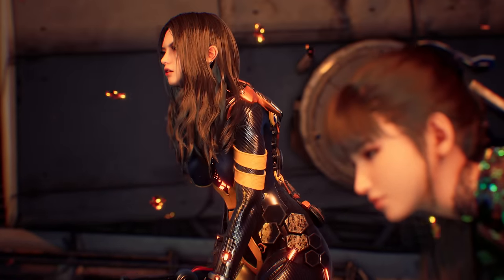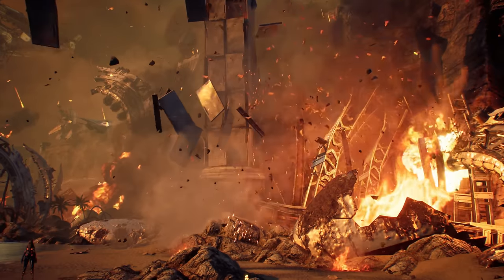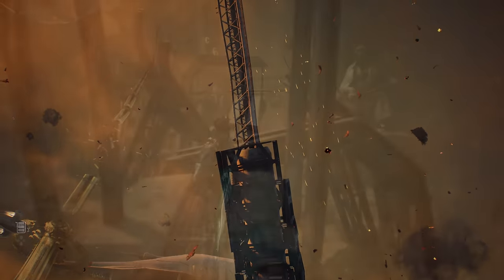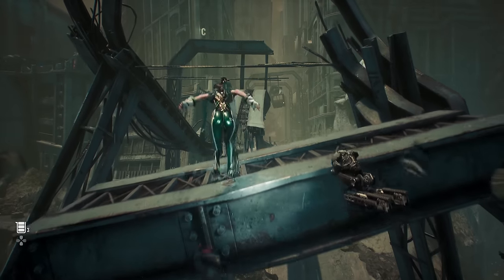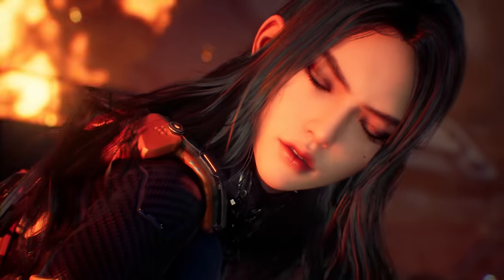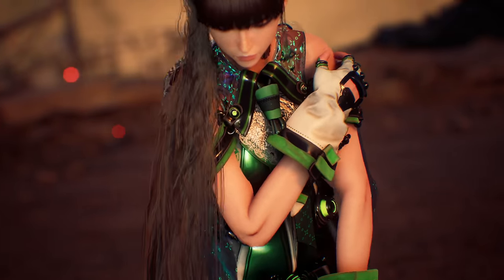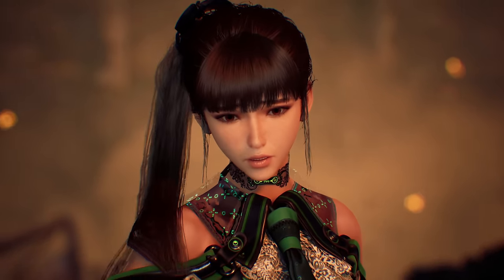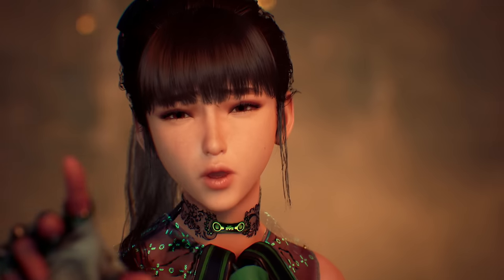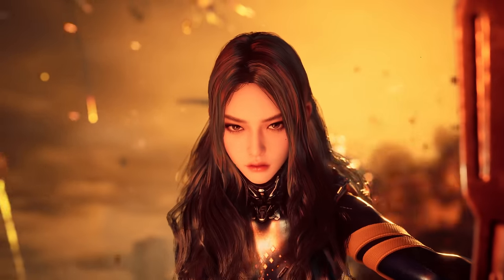Even as a brief demo, developer Shift Up's use of Unreal Engine technology has a string of standout moments — from the opening explosive battle on a war-torn beach right through to a later dilapidated city. Cutscenes put character detail in clear focus. Close-ups of our heroine Eve and comrades Lily and Adam are eager to showcase their high-quality skin shaders and detailed facial animation. Light interacts realistically with their skin, hair, eyes, and even the rubber material on their suits.